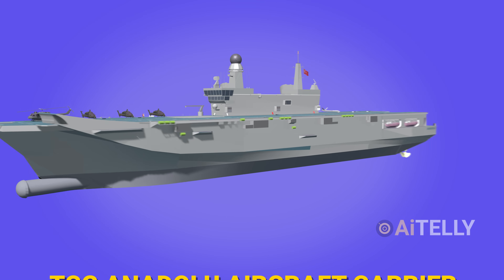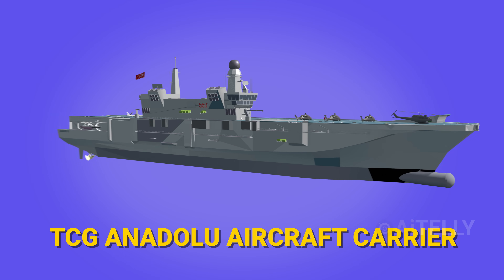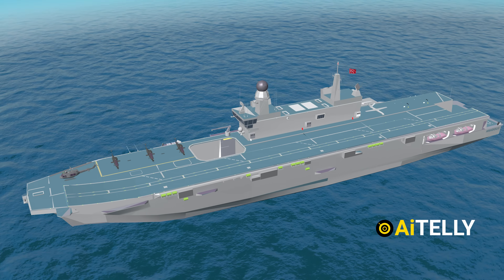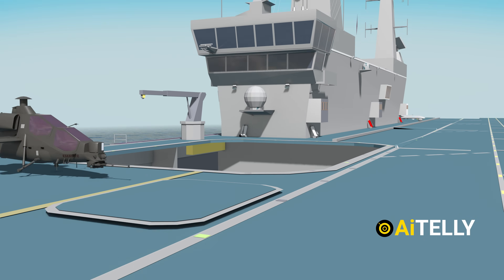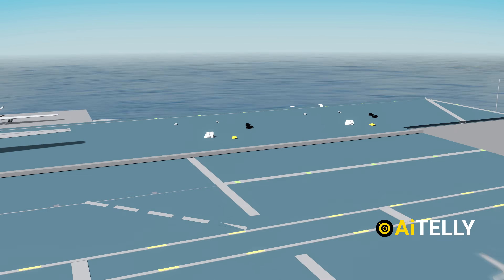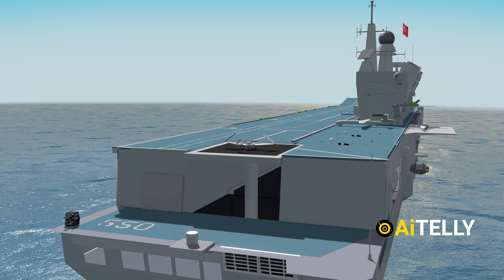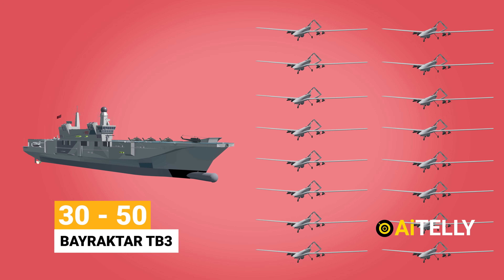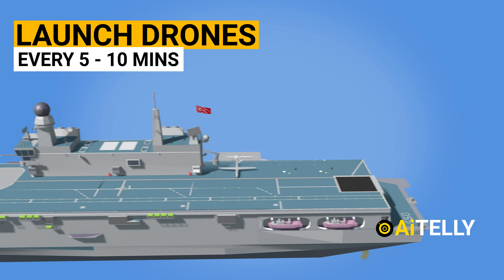We have to be honest — the TCG Anadolu aircraft carrier is still under development, so take this information with a grain of salt. Step number one: the TB-3 can be elevated to the flight deck from two platforms. The first platform is where the first TB-3 could be launched, and at the rear of the ship is a re-engineered elevator deck where the second TB-3 attack drone could be brought up from below the hangar. This enables the TCG Anadolu to work with 30 to 50 Bayraktar TB-3 drones depending on configuration.